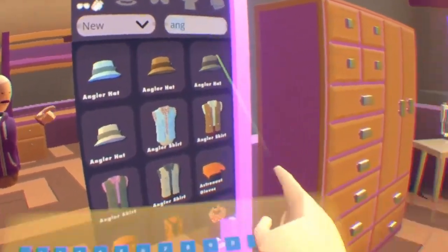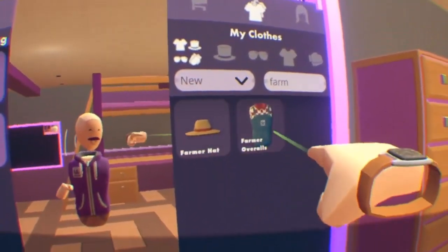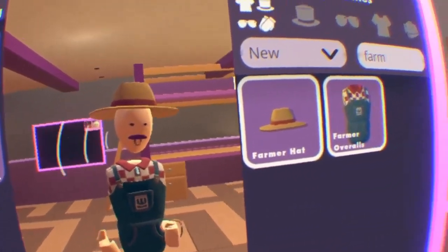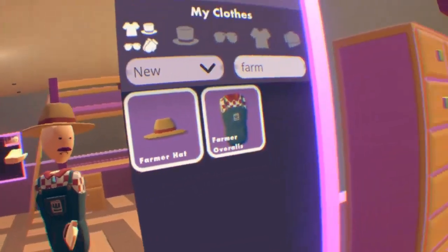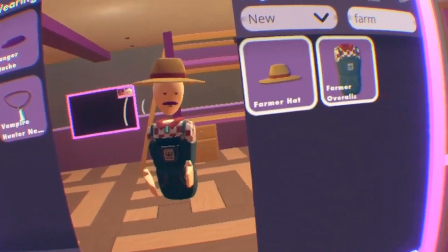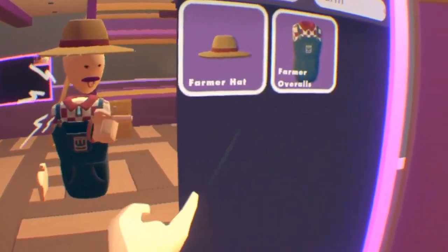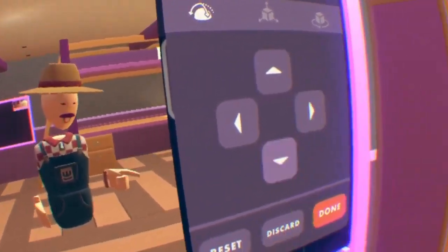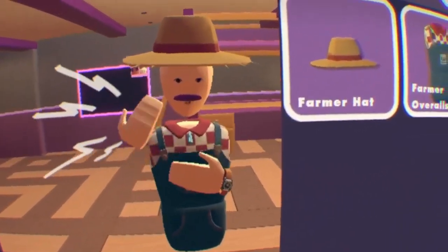The next map is Homestead, which is the farm map and one of the older ones. From it you can get the farmer overalls and the farmer hat. I think this is the least number of items you can get from any single map — just two — unless there's another set I don't know about, so let me know in the comments. Personally I don't see myself wearing this unless it's a jokey outfit, but it's still pretty cool to have.